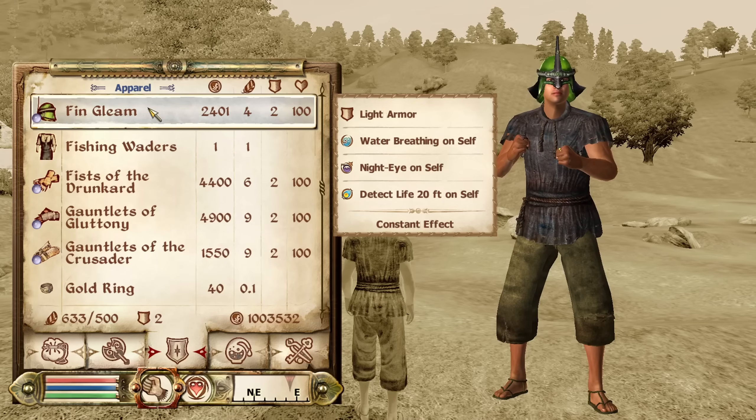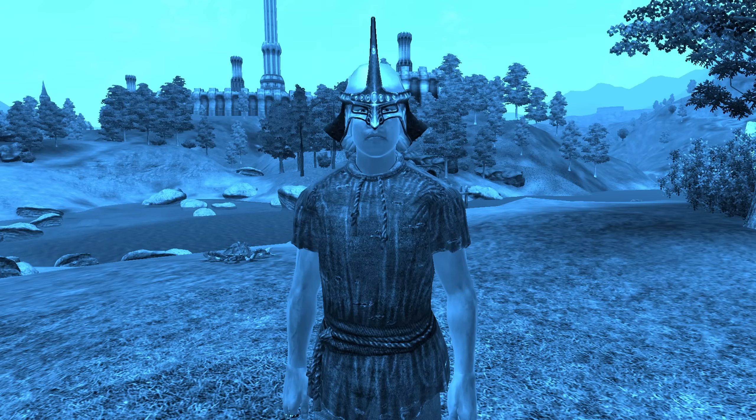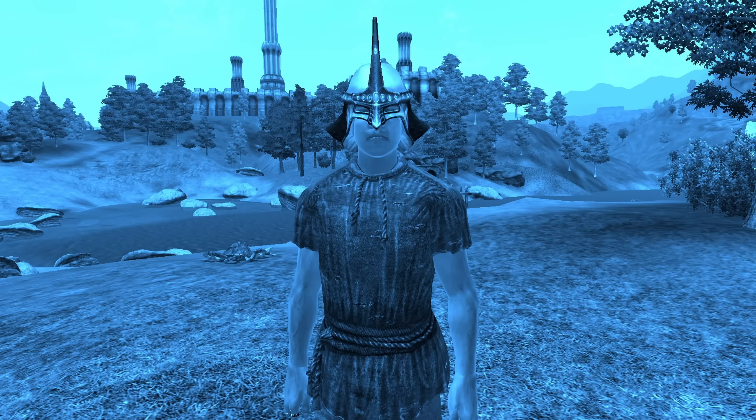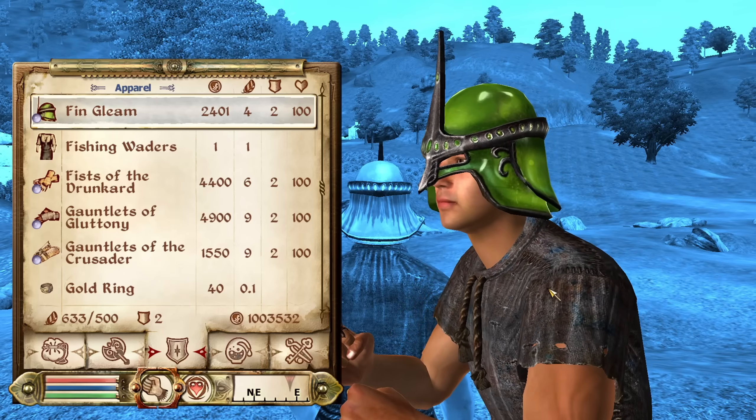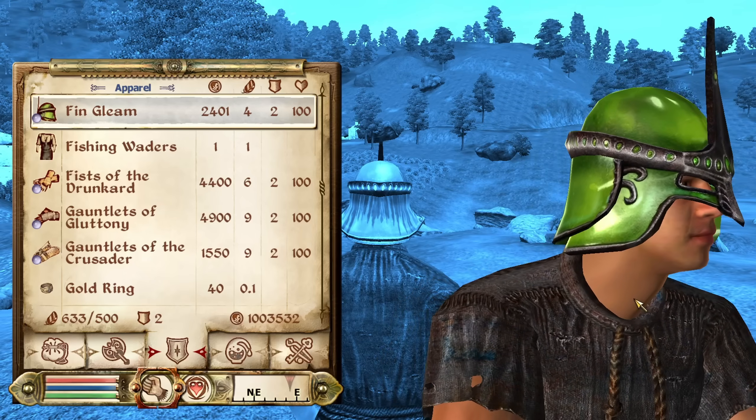Now, we'll move on to Helmets and Hoods. First off, we have Fin Gleam. Fin Gleam can be found underwater among a pile of bones off the west coast of the island near Anvil. It is light armor and has enchantments of Detect Life for 20 feet, Night Eye, and Water Breathing. It has an armor rating of 4 and a value of 2,401 gold.